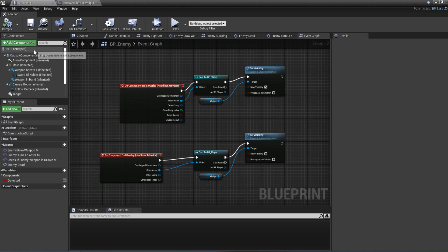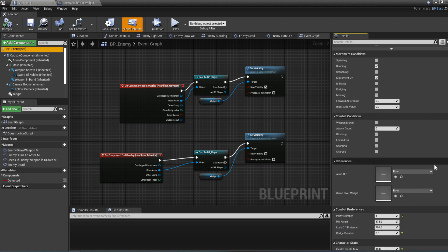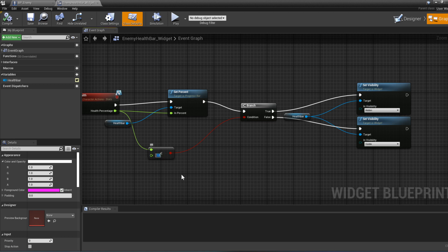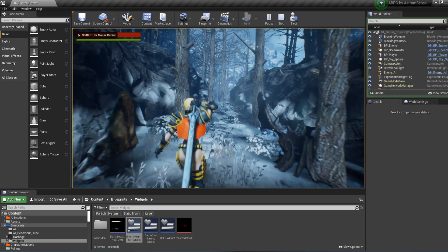The problem is that there's a condition: if the health percentage is less than 1, the health bar gets hidden. The max health for the enemy is 10 and current health is 10, but health can go to values like 0.3 or 0.5, which would trigger the condition and hide the bar. The fix is to change that threshold from 1 to 0.1. Compile and give it a try and the issue is fixed.